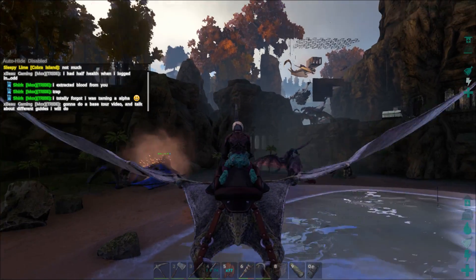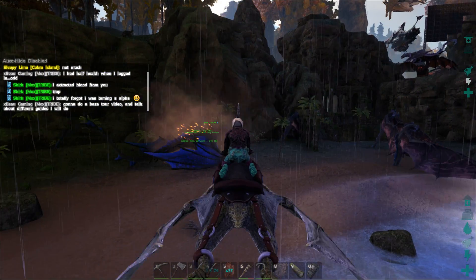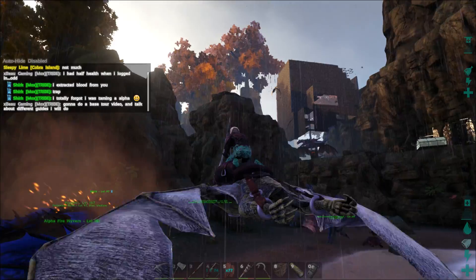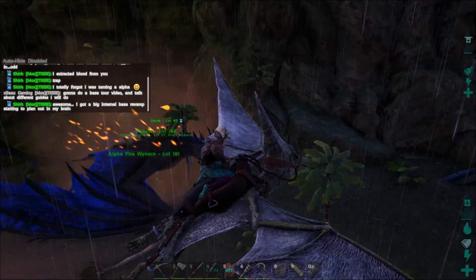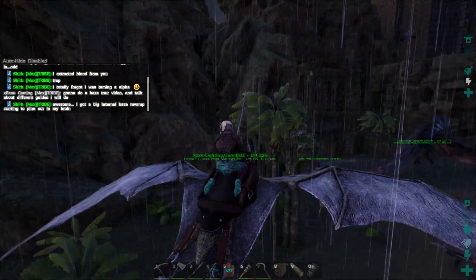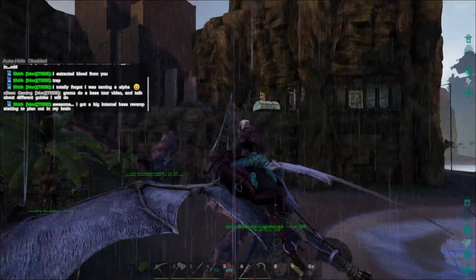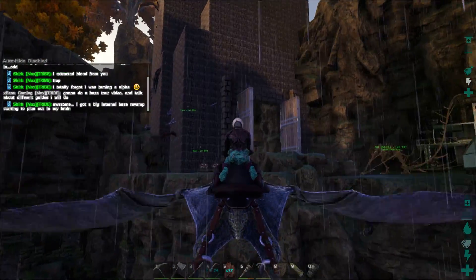One thing we're doing is a little base tour real quick. I've got Blake over here on an alpha fire wyvern, and we've got enough lightning wyverns to basically fill up a whole bunch of places — it's ridiculous.